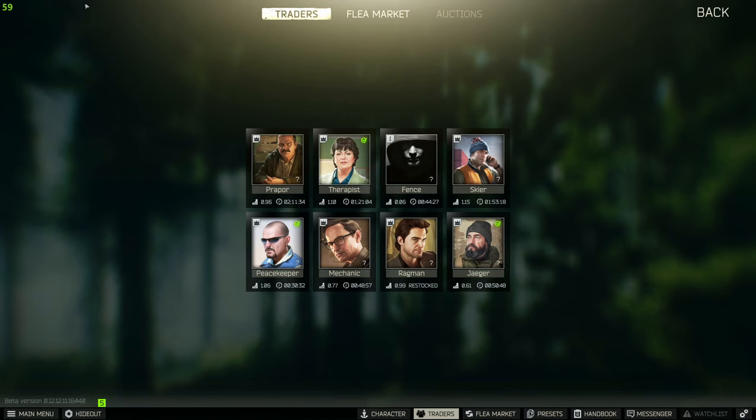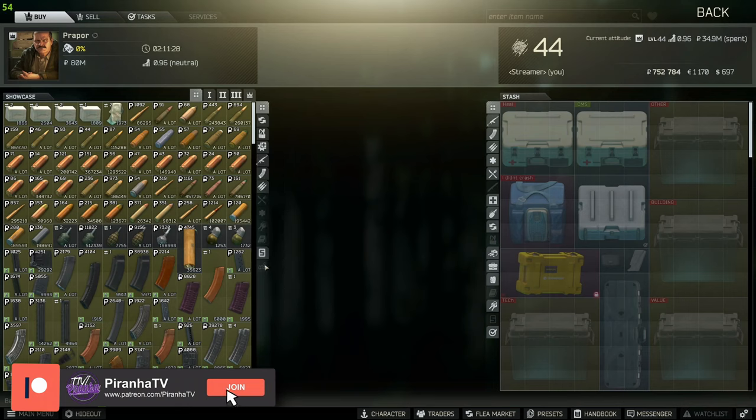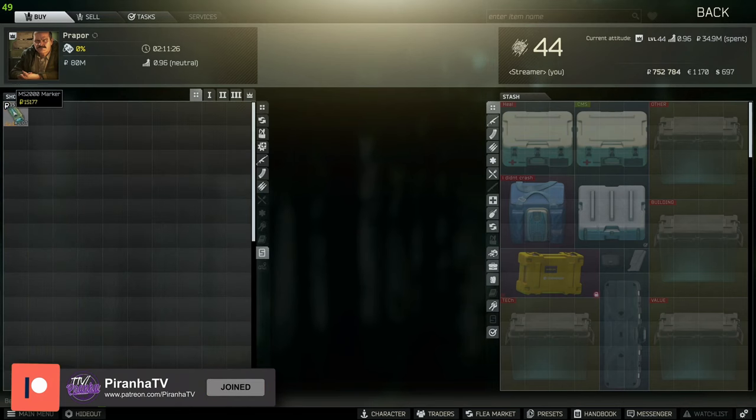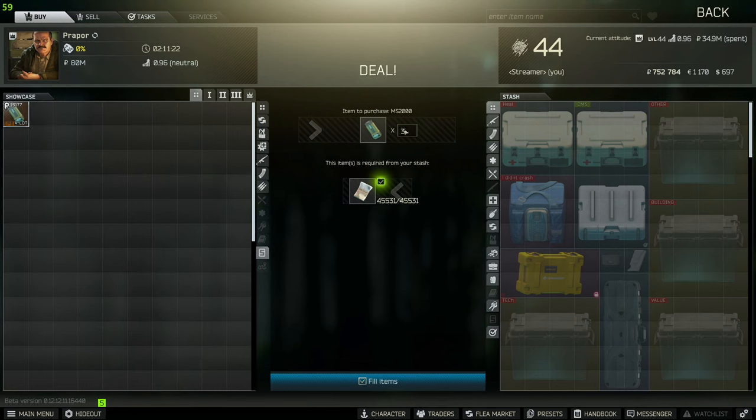Before we get too far into this guide, you are going to need to buy yourself three MS2000 markers. The way you buy these is you head over to Prepper and click on the little store icon on the right-hand side. Just over here at the top left is the MS2000 markers — you're going to need to buy three of them.